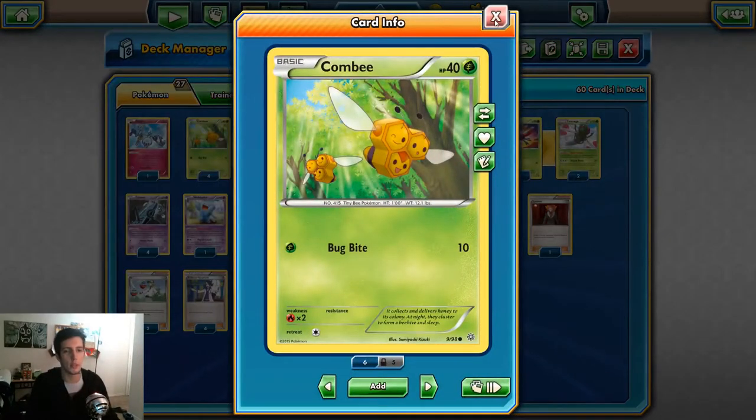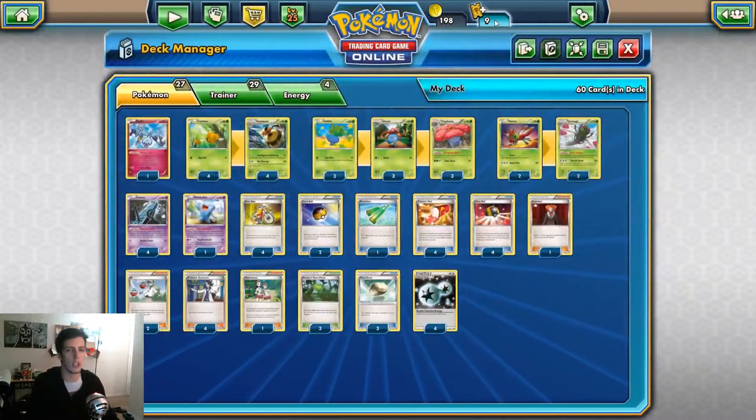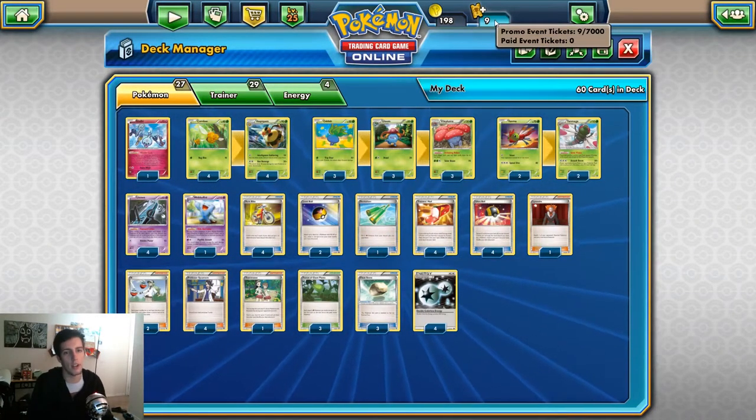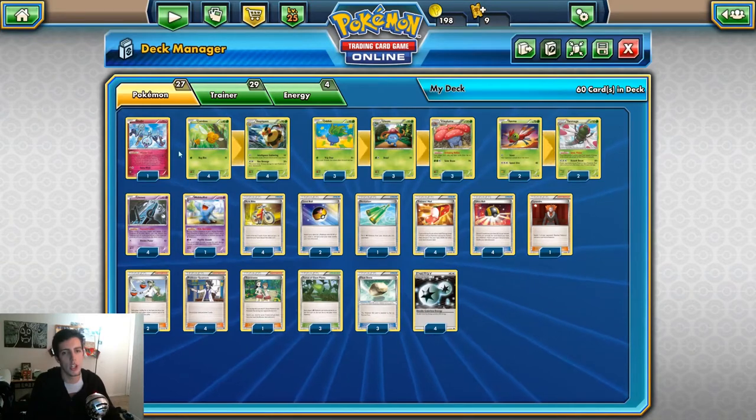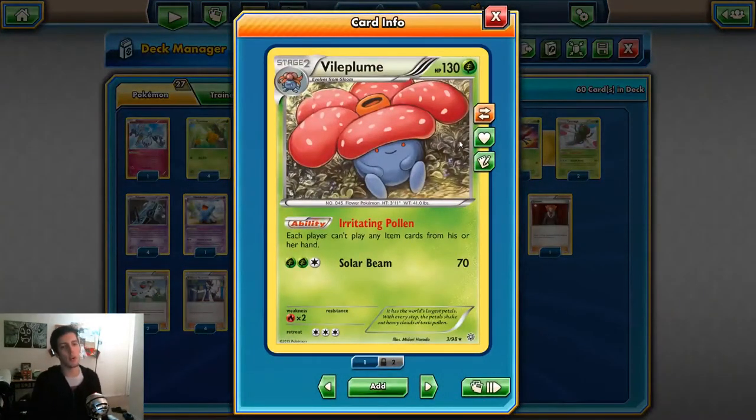We have four Vespiquen and four Combee since they'll be our main attackers. You'll notice we run a lot of Pokemon in this deck because we need to get Pokemon in the discard pile to hit high numbers with Bee Revenge. We're running Vespiquen with Vileplume, and this will help you slow down your opponent. Getting a turn one item lock with Vileplume is amazing - it can make your opponent just forfeit sometimes.